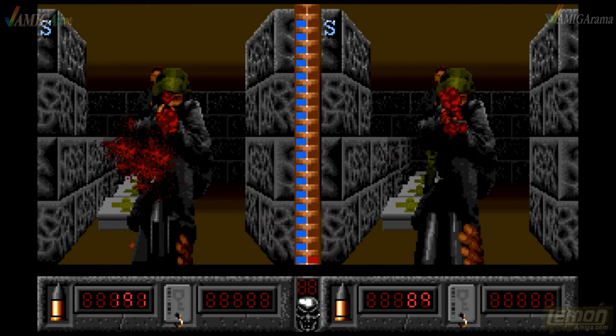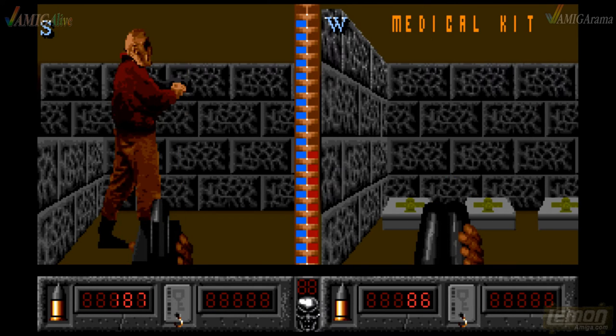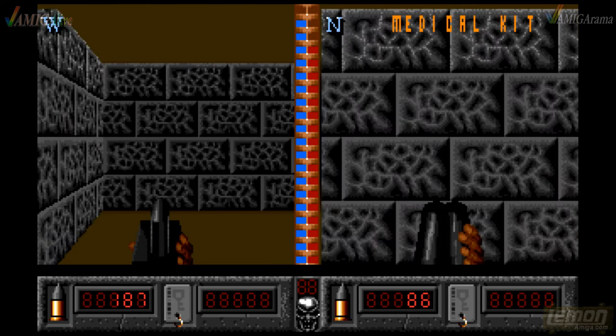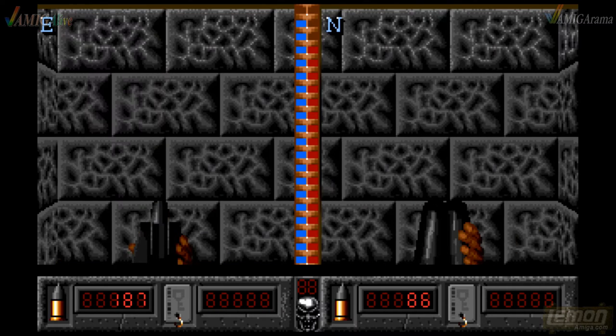We can't shoot each other — we're in the same spot. I can't even see where my character is. Oh, I think it's that red bar.